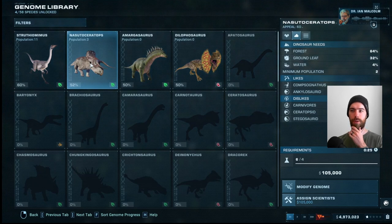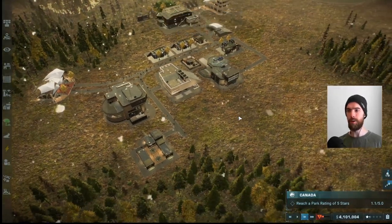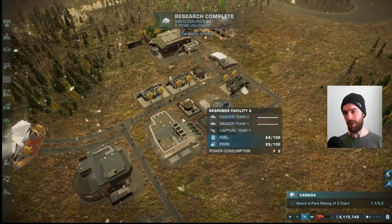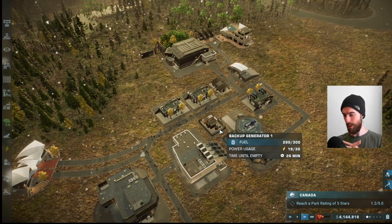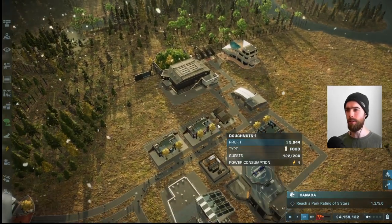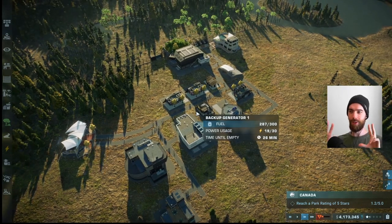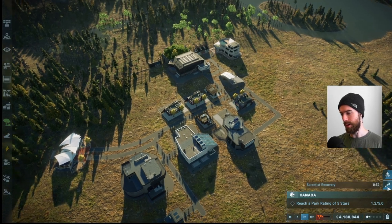Let's increase the size of the Nastoceratops herd — I'd like to see a few more in there to bring in that extra appeal, 60 appeal for each one. Thanks to that windfall of cash, we're going to rush the research to get our power station up so we can switch away from filling the backup generator with diesel. It costs about half a million every time we need to refill it, and once fully refilled it only runs for about 26-27 minutes, so it's very expensive to keep running off the backup generator.